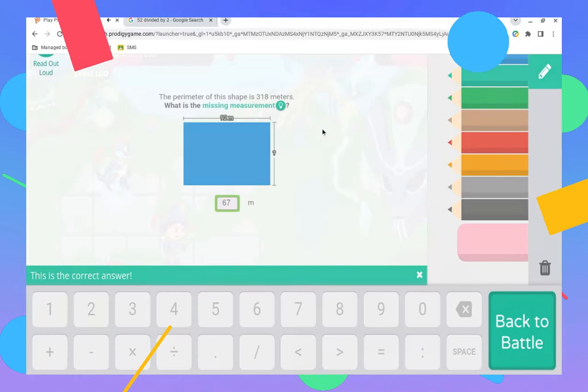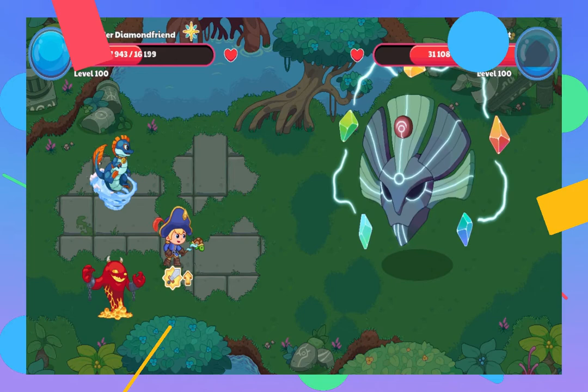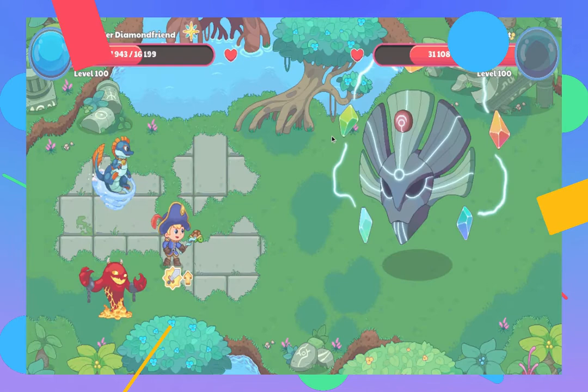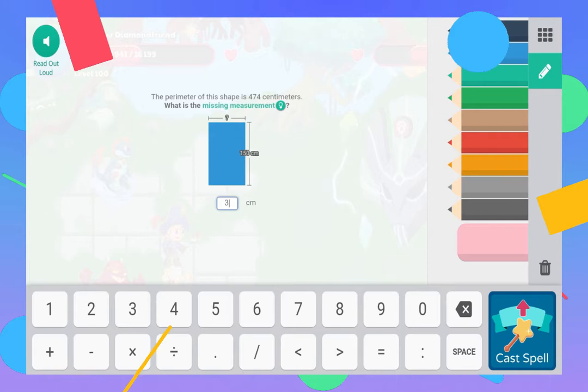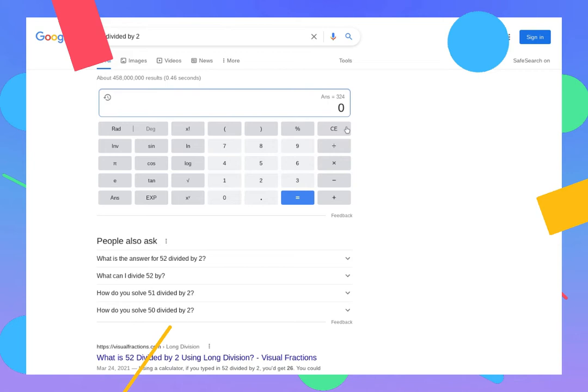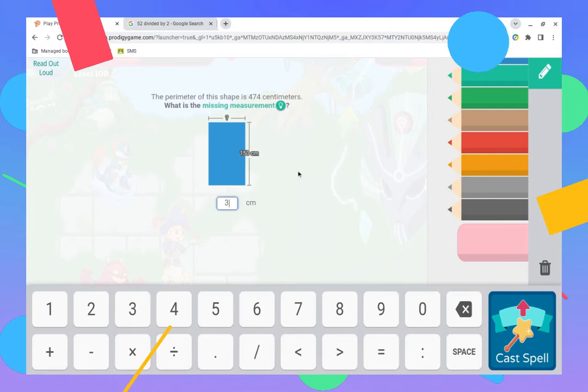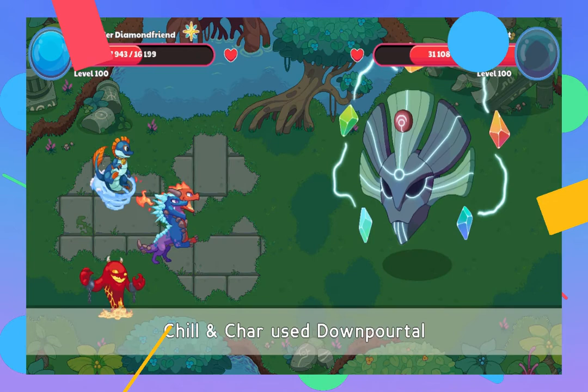Boom boom boom! I'm gonna go for an epic attack. So for this one it's 374 minus 50, which gives me 324. Then 324 minus 150 is 174, and 174 divided by 2 is 87. I'll put that here — and that's correct!